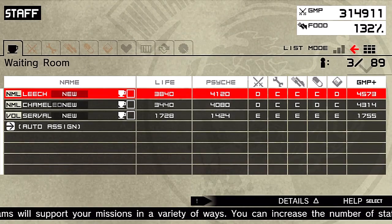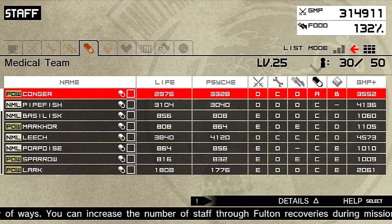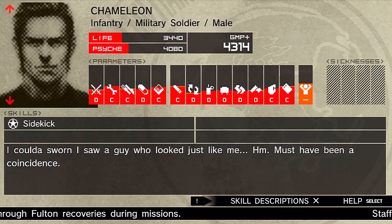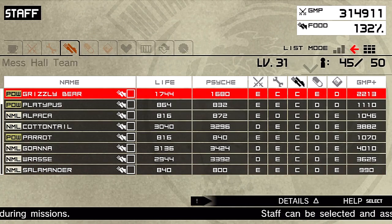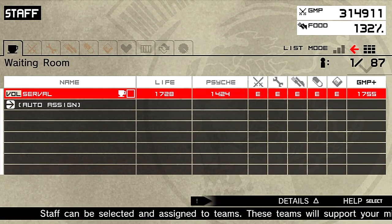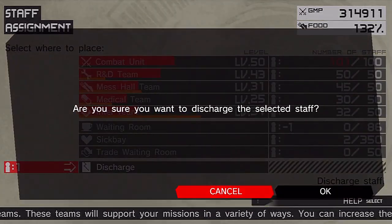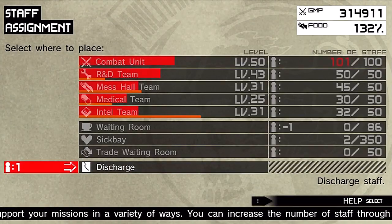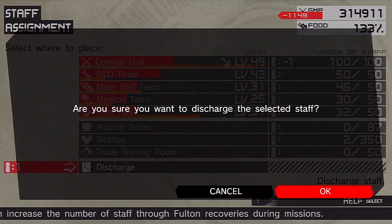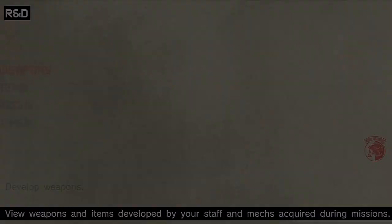We're going to get Leech — he's got a lot of C ranks so I'll send him to the medical team. Mr. Chameleon is infantry, so I'll put him in the intel team below infantry rank. The mechanic guy is a low E rank, so I'm going to have to get rid of him — no space in the R&D team. You're fired — Big Boss playing the role of Donald Trump. We also need to get rid of one dude from the combat team. You're fired. Looking good on our unit.